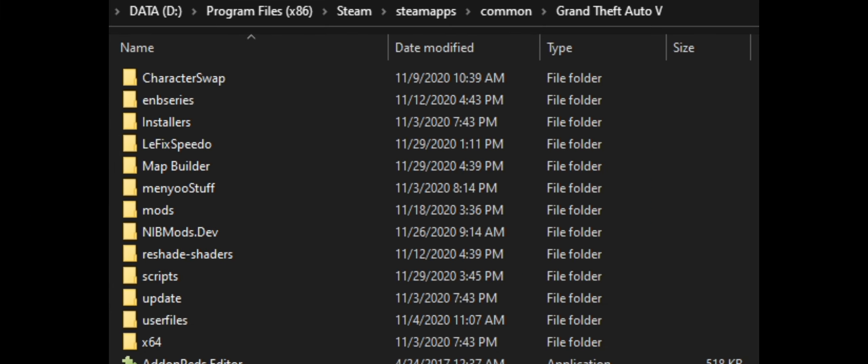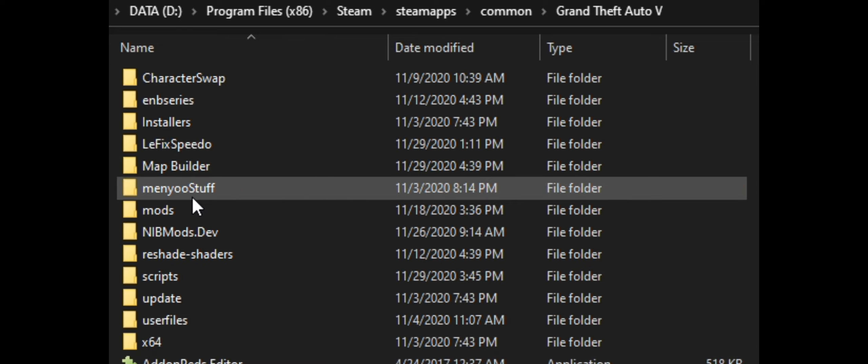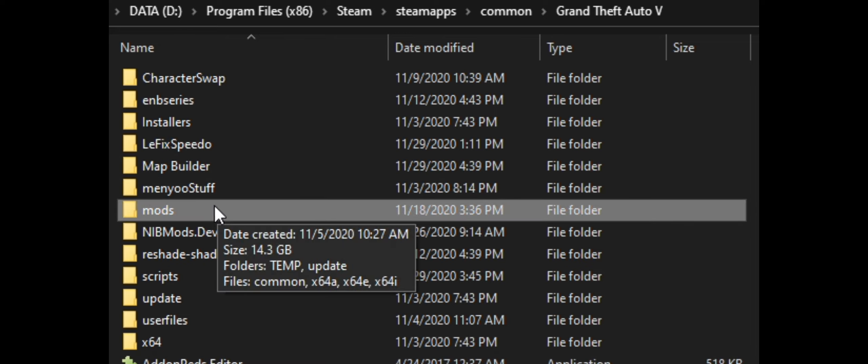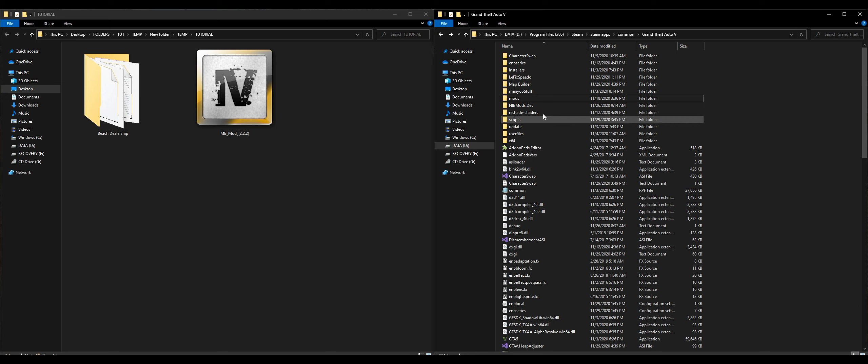On my right-hand side I have my GTA 5 directory open and ready to go. For this installation you're going to need a mods folder. If you don't have one, go ahead and create a new folder inside your GTA 5 directory and name it 'mods'. After that, open up OpenIV.